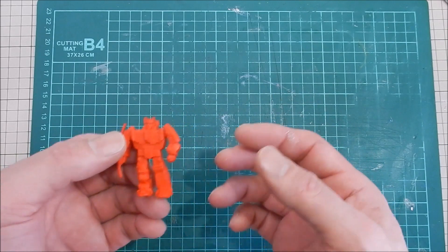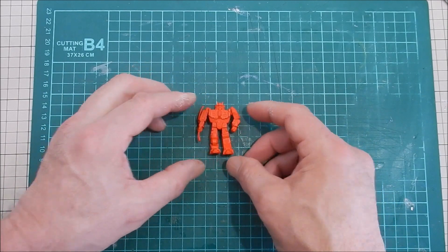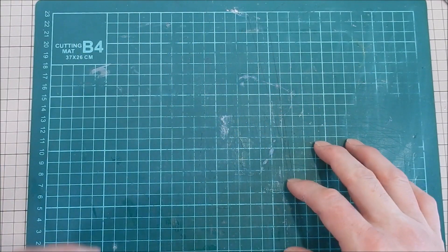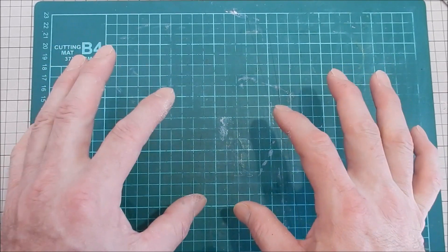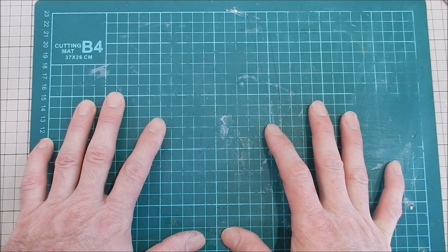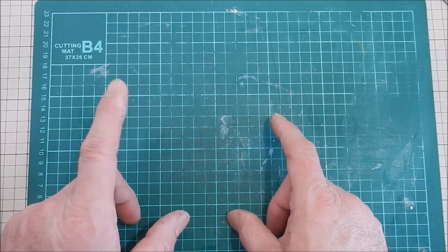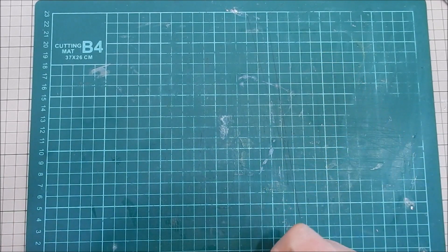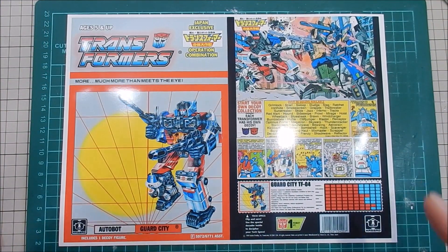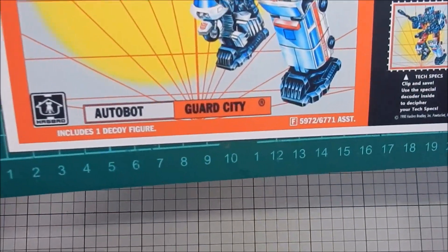Today we're going to card Defensor, but it's not going to be your regular card and it's not going to be a Defensor. At the end of the Japanese line there was a Japanese exclusive series called Operation Combination, in which they had recolored Defensor and Bruticus. So today we're carding Guard City — that's right, Guard City is the one that was recolored, and that is the art and the name.